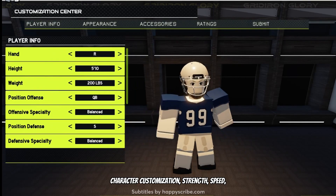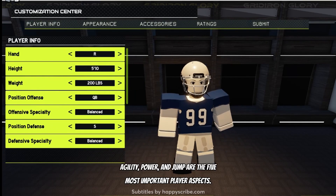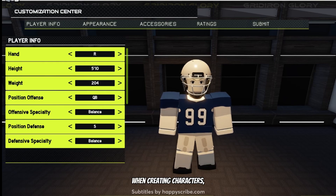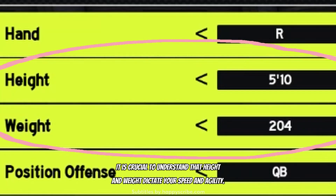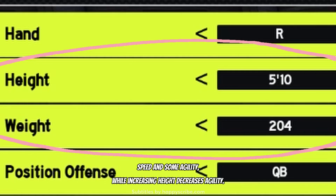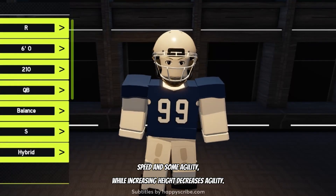Character customization: strength, speed, agility, power, and jump are the five most important player aspects. When creating characters, it is crucial to understand that height and weight dictate your speed and agility. Increasing your weight will decrease your speed and some agility, while increasing height decreases agility.